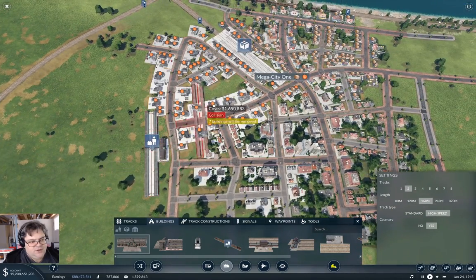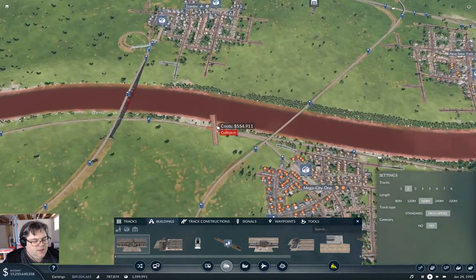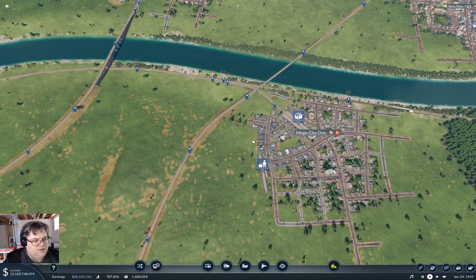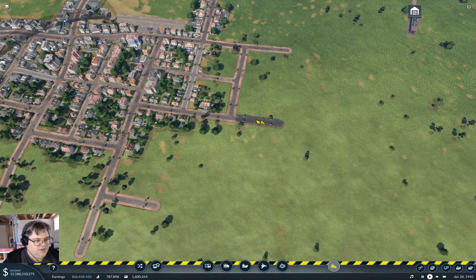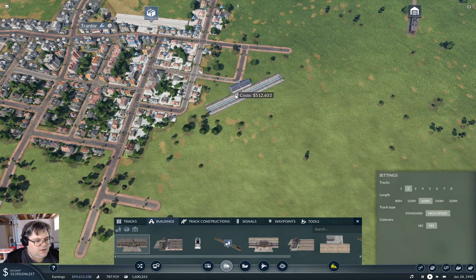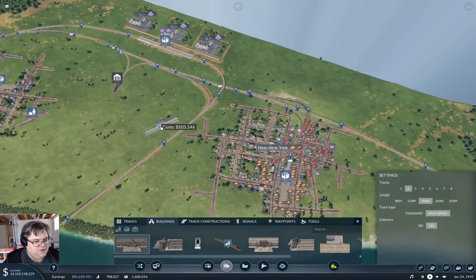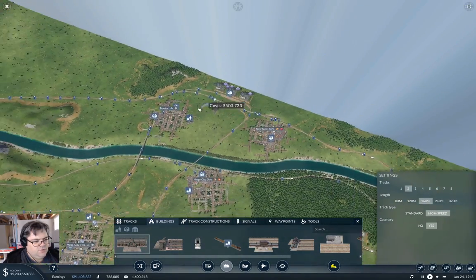We'll put the passenger station here. To fully make this work, it'll need a commuter thing here. So we're going to come around kind of like this and swing through here. That means I'll want a station about here — yeah, here maybe. That's going to be an interesting swing to get a track in there. And then I'll need something at New New York and I haven't figured out what to do with that yet.